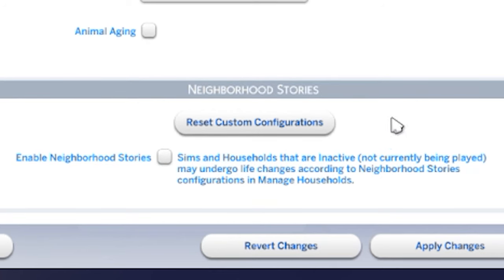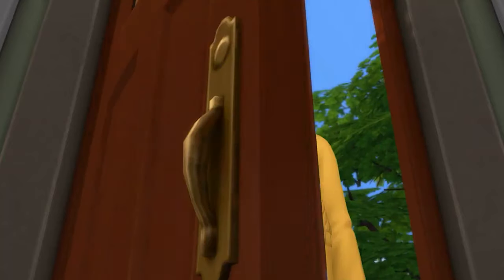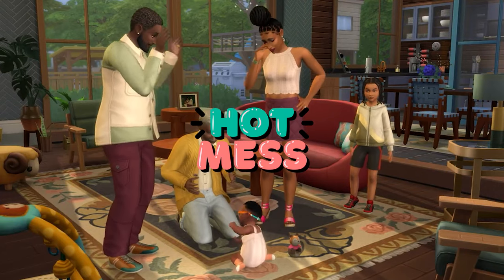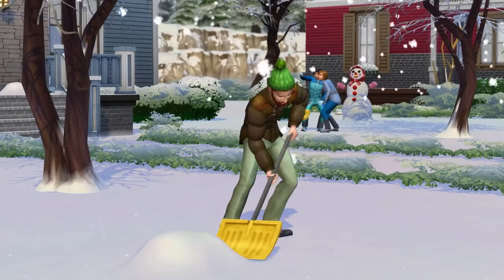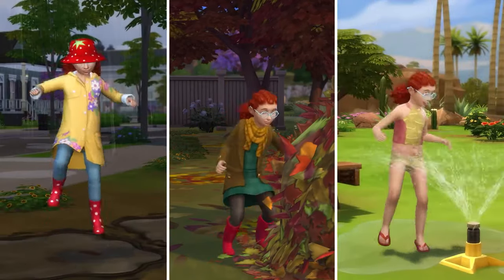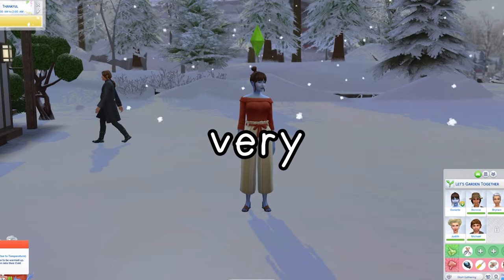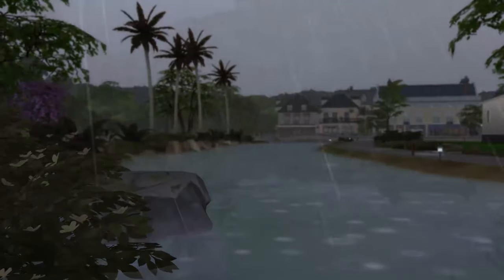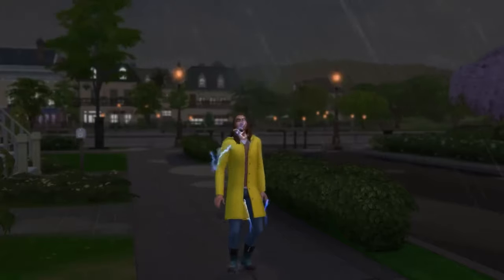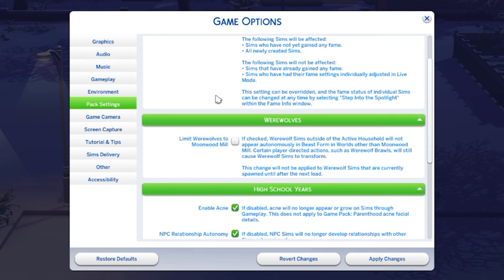Another thing you might want to turn off would be neighborhood stories. Turning this off will prevent your neighbors from adopting a million cats or from breaking up and remarrying. Neighborhood stories is a good idea, but in actuality it is a hot mess. Something I always do right away would be increase the season's length — this is only possible if you own Seasons. I like longer calendar years and longer seasons; it fits better with the longer lifespans. Make sure you disable temperature effects on sims if that annoys you, because they're constantly complaining about the weather. You also get to select rain and snow options. One last setting I'd recommend going through would be pack settings, where you can enable or disable options to make your game more enjoyable.